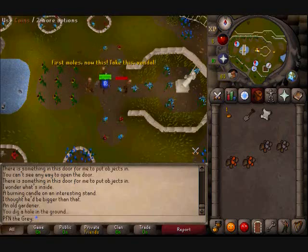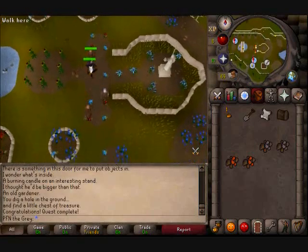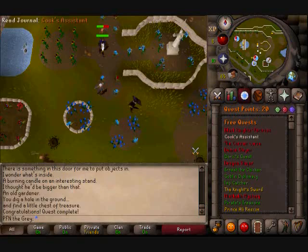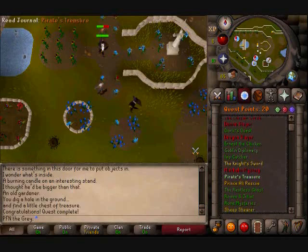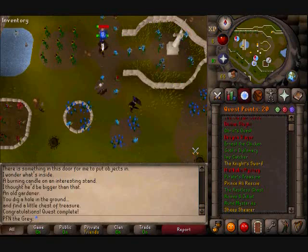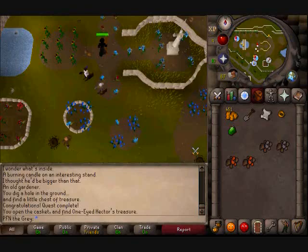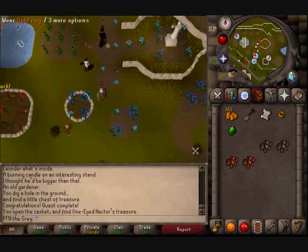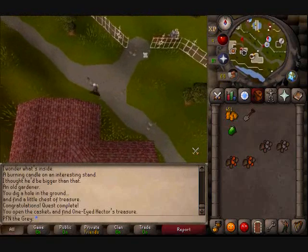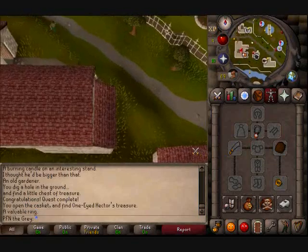Now can I please dig in peace? All these guys showing up all of a sudden. I found a little chest of treasure — quest is complete! Quest complete: I found the treasure, gained two quest points, and gained access to the Karamja boat travel option. Let's open the chest — I got a couple hundred coins, an emerald, and a ring. Gold ring on my finger — I don't need the pirate message anymore.